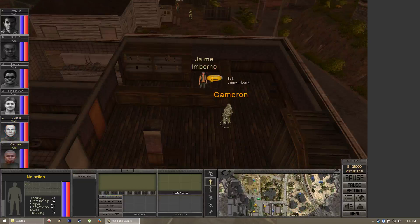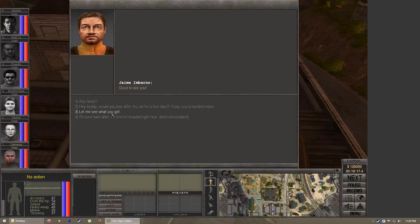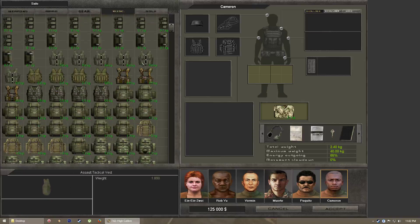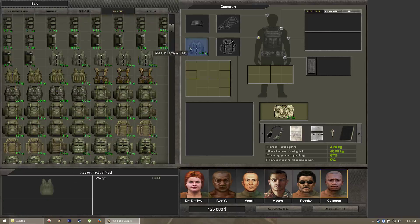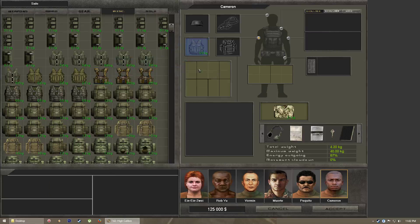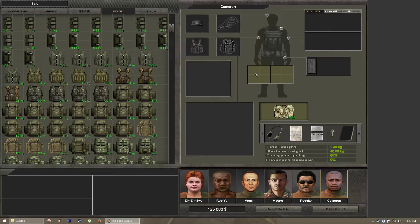Depending on what equipment you carry, that determines which vest is better suited to you. The earlier vests have two verticals, generally good for carrying standard magazines. But once you get later in the game and start using larger magazines such as drums or C-mags, you'll want a vest with a four-grid open slot. The other inventory slots without anything are going to be pockets — your front pockets are two large four-grids.